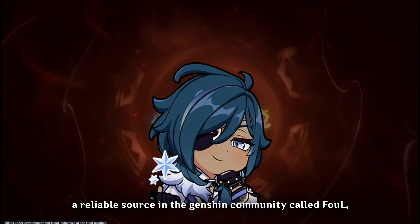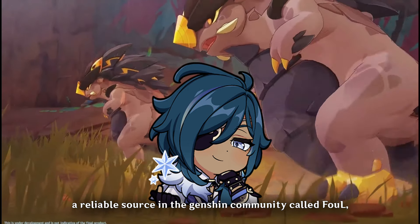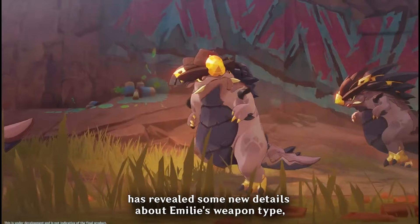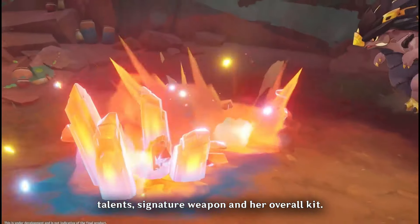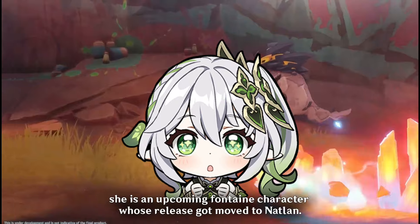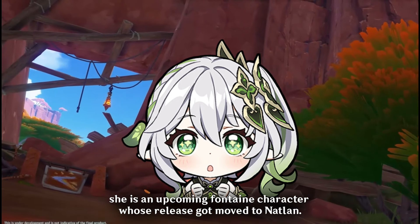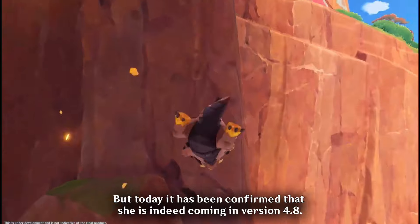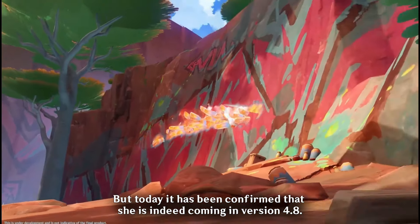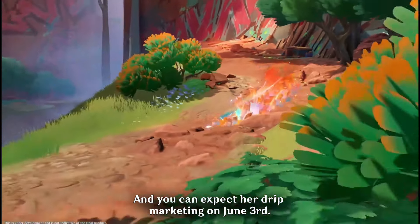Hello everyone. A reliable source in the Genshin community called Foul has revealed some new details about Emilie's weapon type, talents, signature weapon, and her overall kit. She is an upcoming Fontaine character whose release got moved to Natlan, but today it has been confirmed that she is indeed coming in version 4.8, and you can expect her drip marketing on June 3rd.